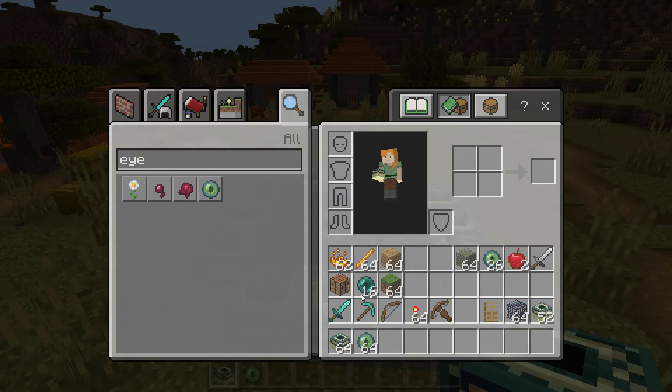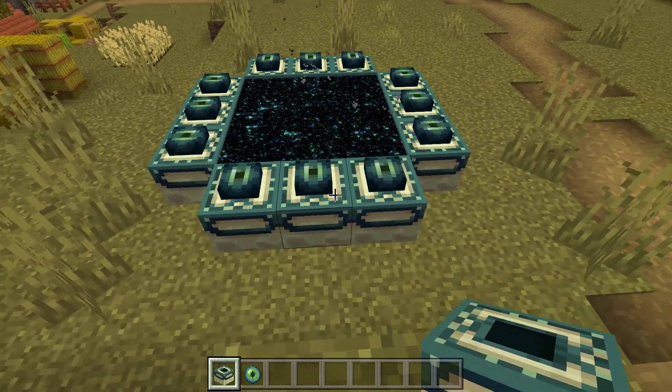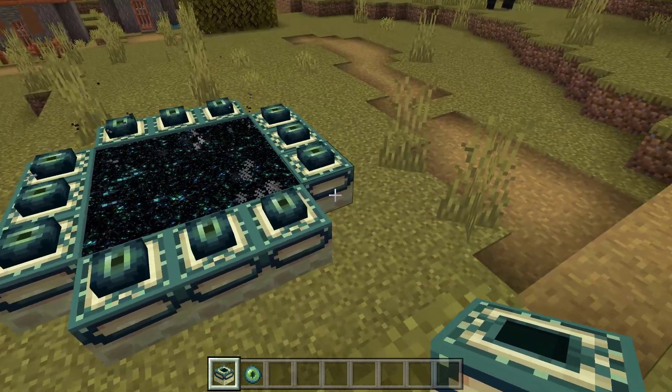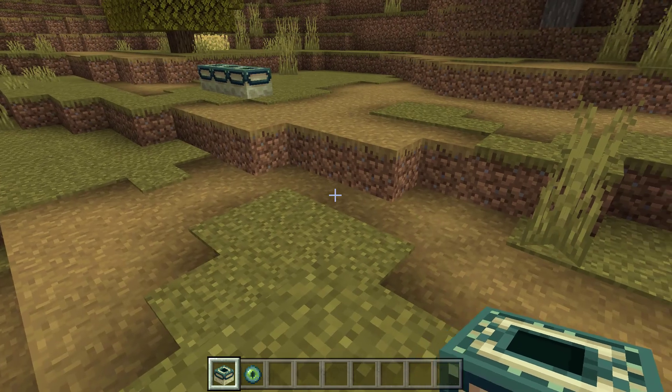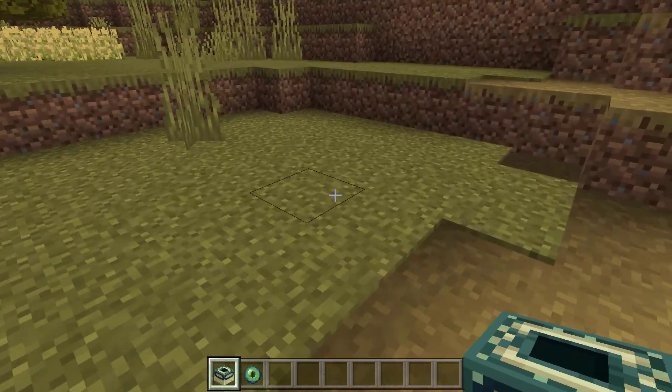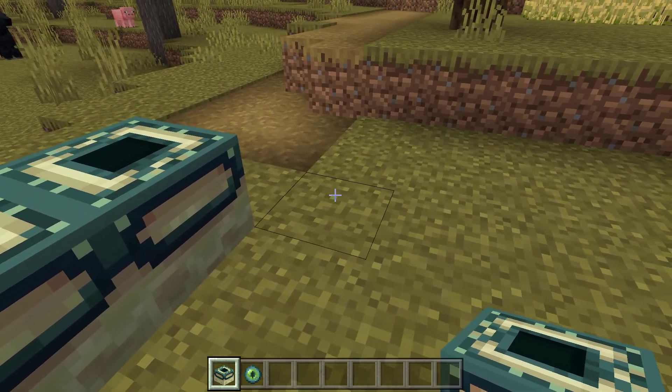Now it's very important that you lay out the frame pieces in the exact way you see here, with three blocks on each side, leaving an empty space in the corners. I've already got one going over here — you can see I've made one side. The easiest way to do this is to stand in the middle and construct each side.